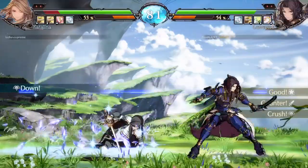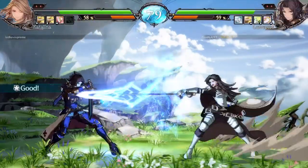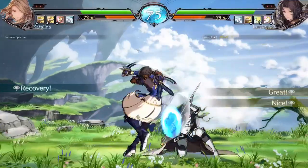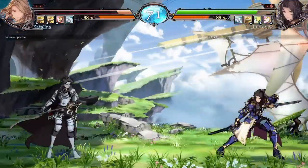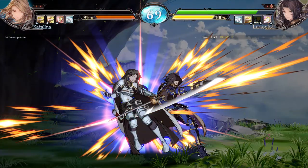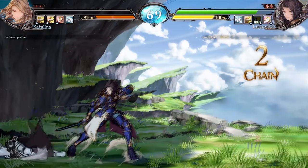If you do manage to get a counter hit with this attack, your opponent will ground bounce, allowing you to follow up with a combo. This move can get you out of hairy situations, and the EX version has invincibility on startup. However, the charged version of the EX attack is not safe on block either.